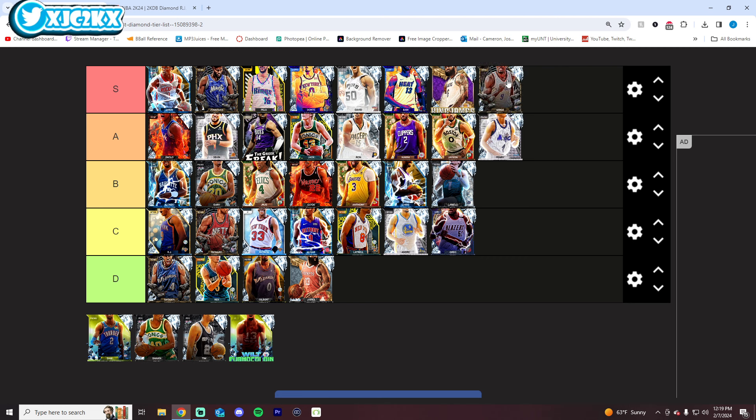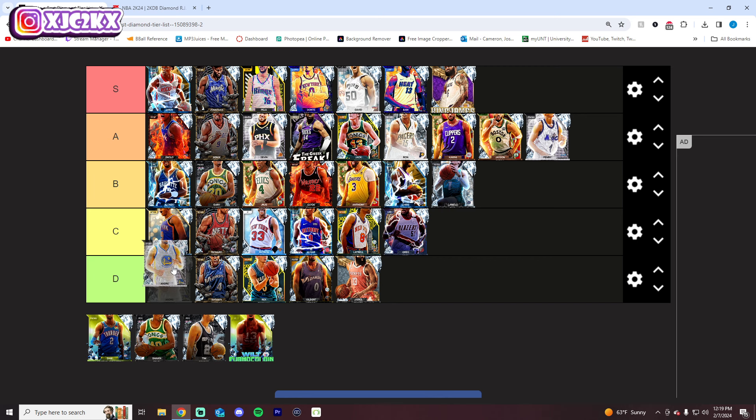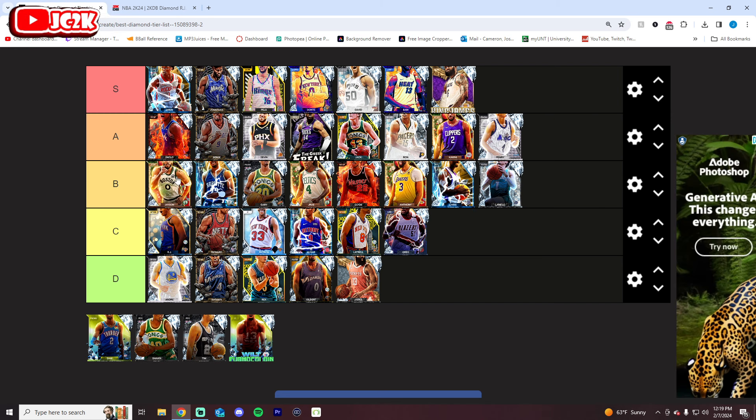Serge Ibaka does actually crack A tier — great defense, great release. Well, A tier as well. I'm moving him down. I'm realizing I just need to move some guys around. I don't like Iggy, so I'm going to move him down. Penny's fine, but I want to leave him in A. A tier is too big right now — who would I move down? I guess it would be Tatum. Tatum is probably the worst of the A tier.